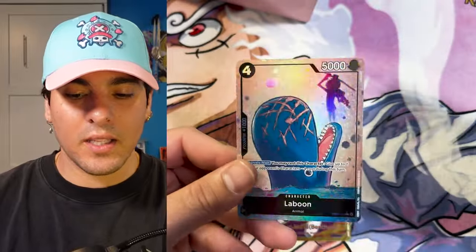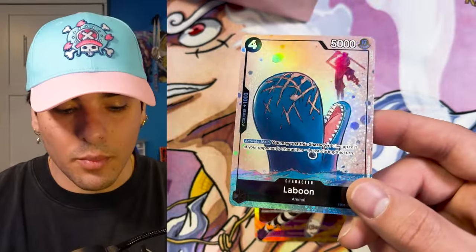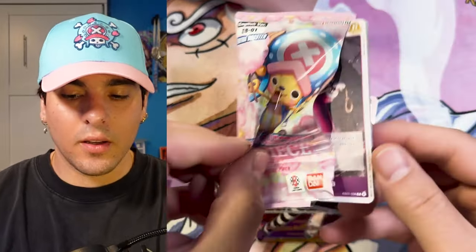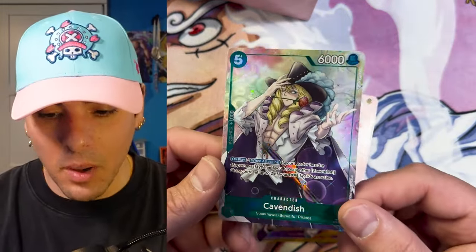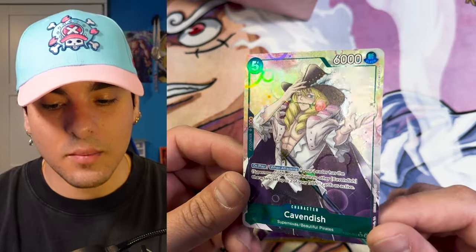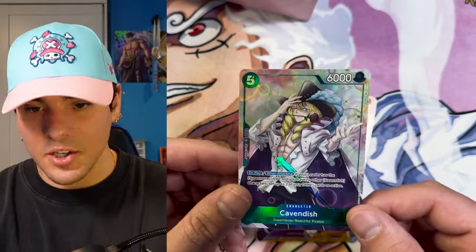Flampe! Another Laboon. I want to see the alt-art Brook. Alt-art leader — how about an alt-art Odin? Cavendish! Look at those bubbles, what a handsome guy. So handsome, it's a bubbly personality for this memorial celebration booster collection.